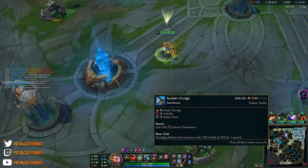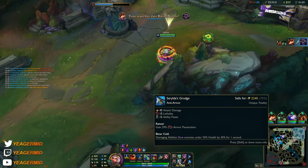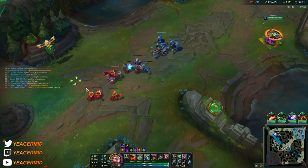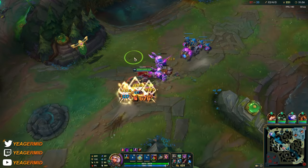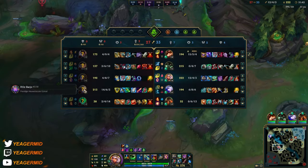I think I'll go with Edge of Night to get this armor pen stacking up, because it works off of lethality — you get more armor pen based on how much lethality you have. That's the change they made. Also the slow only works now when they are below 50% HP, which makes it harder to use on champions like Ezreal.